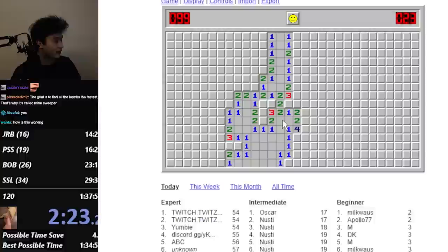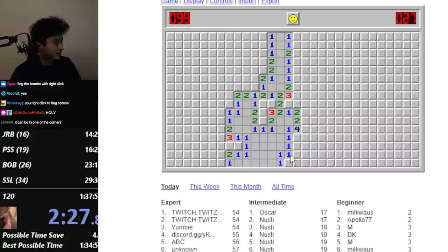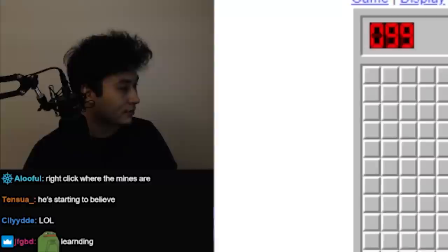Holy shit. Bombs over here, so I click here. There's a bomb on all of these. So this is a line of bombs, so this is open. There's a bomb here and probably here, so there's nothing here. There's a bomb here. And so that means there's probably here and here, which means this is free.